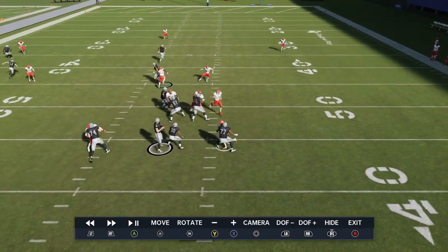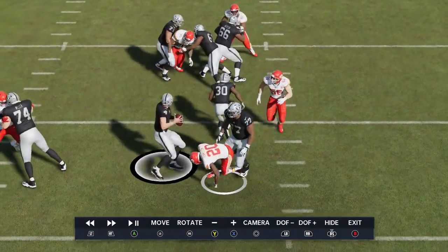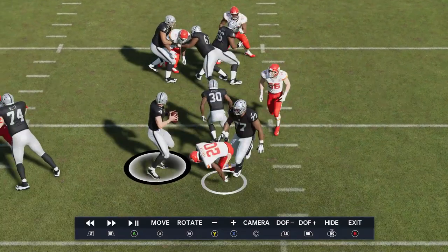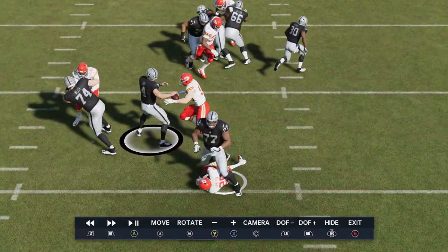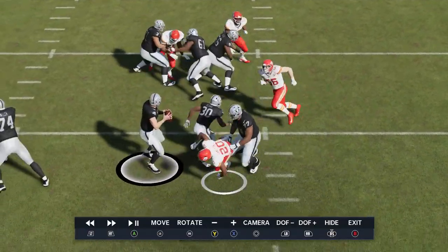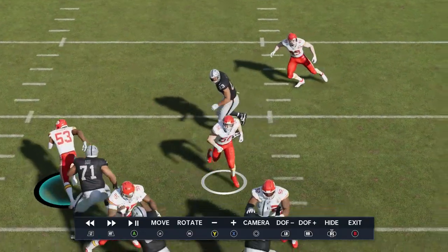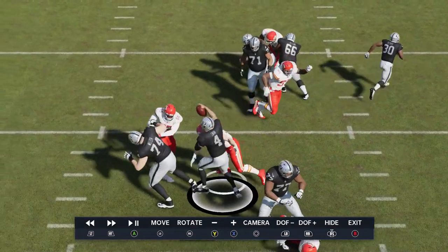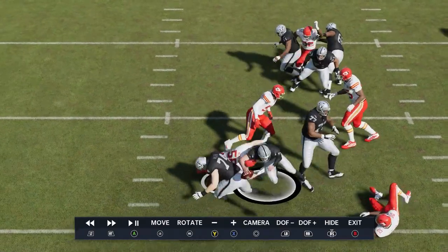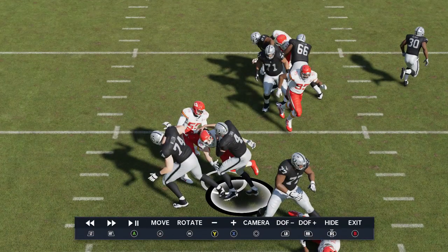I think this guy might have got picked up — no, he trips. He doesn't really get picked up, he trips over the foot of the running back, which still didn't trigger any type of blocking animation. So we get a secondary guy because that lineman was turned around. The other guy comes in on the blitz — both of these guys really are coming in free. Nobody really picks them up. And we're getting a sack from the second rusher. Looks like we had a third guy coming in too — you're definitely going to get a lot of heat from a play like this.